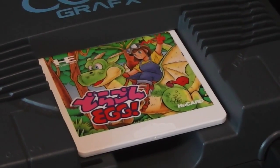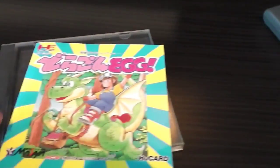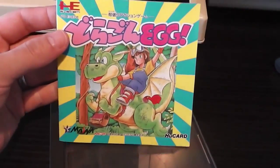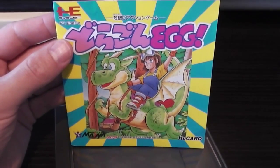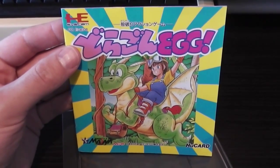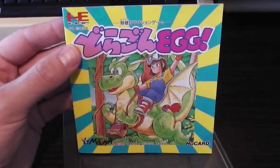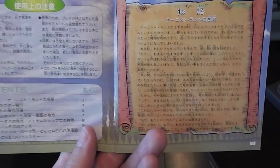There's the HuCard with the front cover artwork. Pretty nice image of the heroine riding on the back of her dragon. Most of the text is in Japanese, though it does say 'egg' in English for some reason.